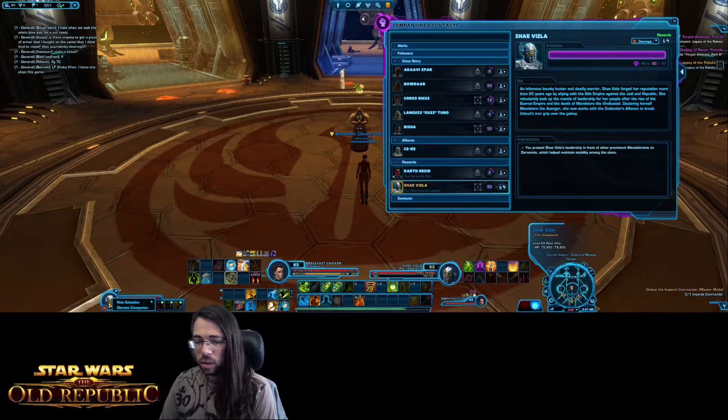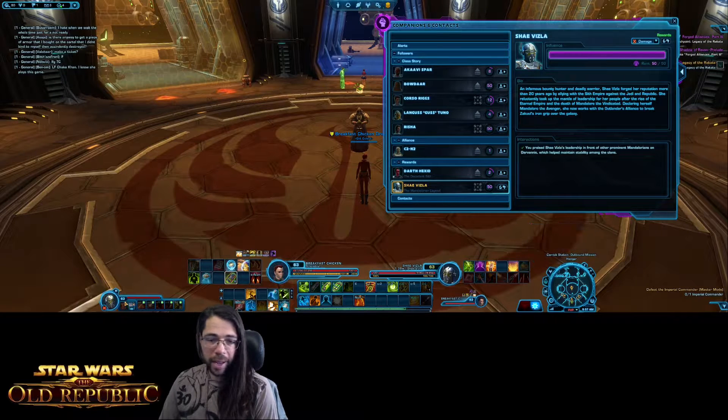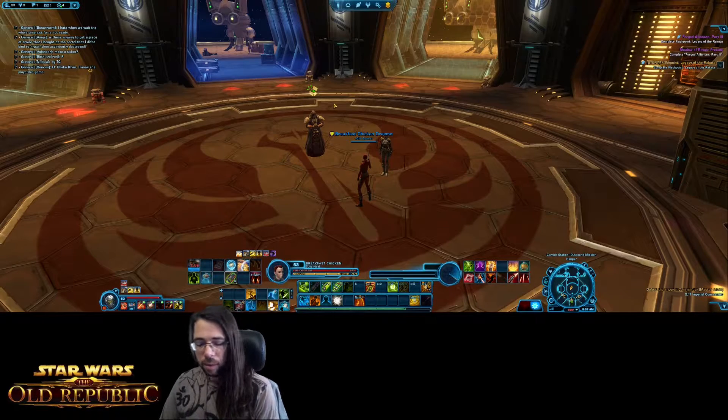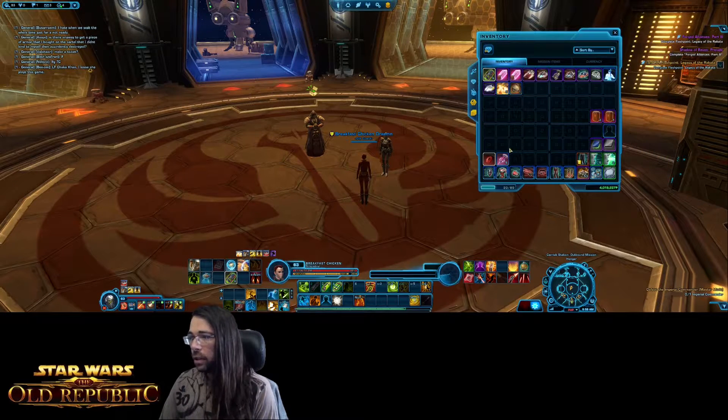I never suggest sending companions to tank unless it's a very specific high-level scenario. You're probably going to want to set them to heal or damage — most of the time I run mine on damage. Now let's talk about the windows that are most useful and commonly used. We've got our inventory window. I've spent money to fully unlock all inventory slots. We've got our character sheet showing character information and customization options. We've got our abilities window where you find all available abilities, and our combat proficiencies where you choose your role and unlock unique special abilities.